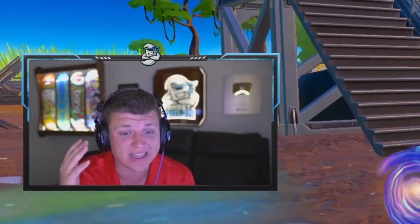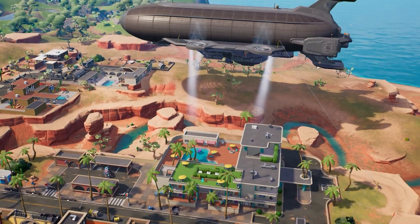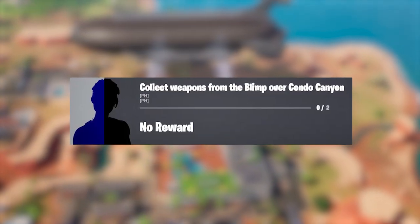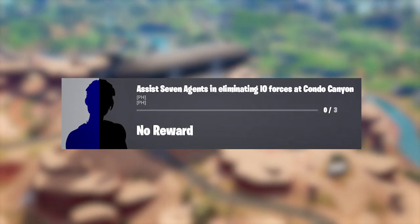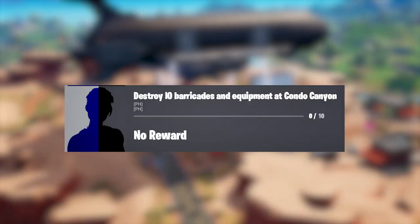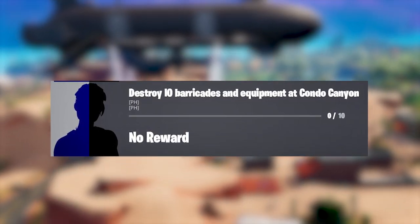We have just defeated the IO Hunter and unlocked the brand new exclusive skin. At Condo Canyon you can see we have 4 challenges. First: collect weapons from the blimp over Condo Canyon. Second: assist 7 agents in eliminating the IO forces. Third: search ammo boxes in Condo Canyon. Fourth and final: destroy IO barricades and equipment at Condo Canyon.